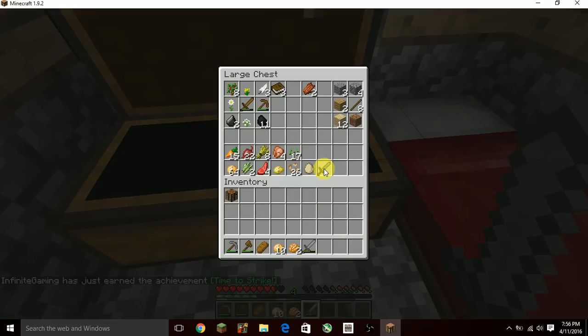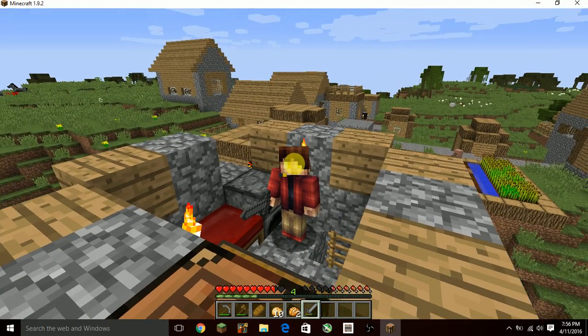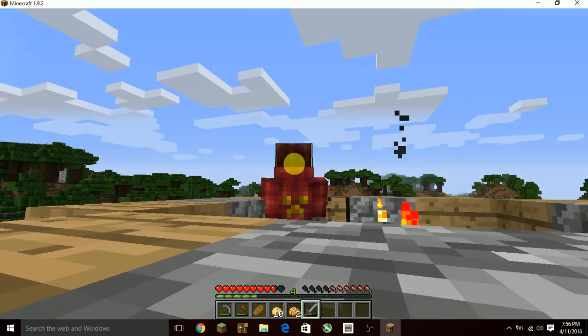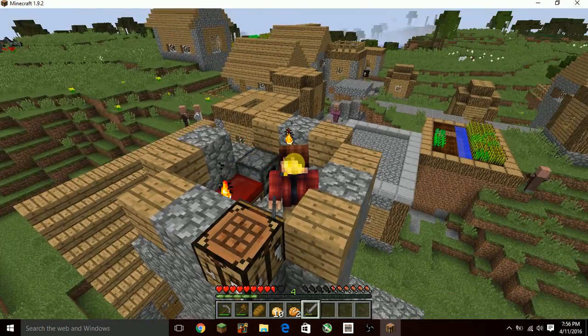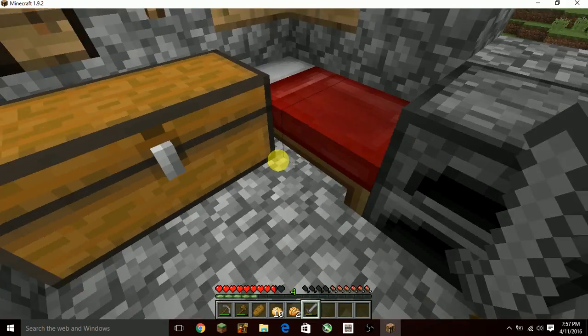Since it's at half health, I'll just put it here with my other extra equipment. By the way, this is my skin — I look pretty awesome. It's a yellow creeper: everything is yellow, even the eyes, the headset, and everything. I might just keep it like that, it looks pretty awesome. Let's just get on with this.